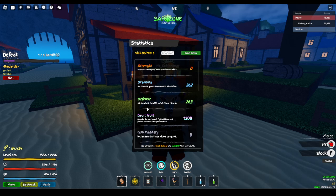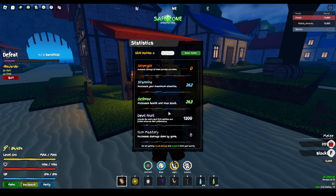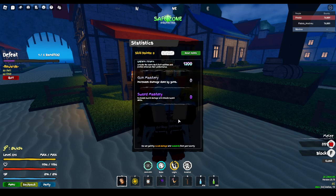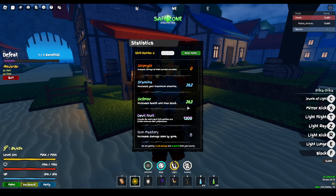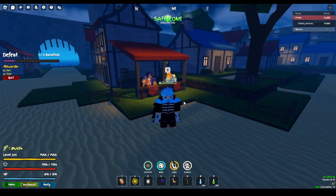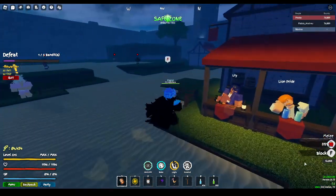For stats, there's Stamina and Defense — you can put points in however you want. There's Devil Fruit mastery (only visible if you have a fruit), Gun Mastery, Sword Mastery, and Fighting Style Mastery. Mastery unlocks abilities and increases damage. Strength increases the damage of melee punches and skills, especially once you have 10 or more points invested.